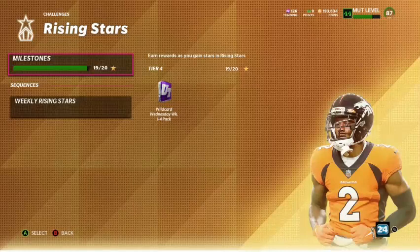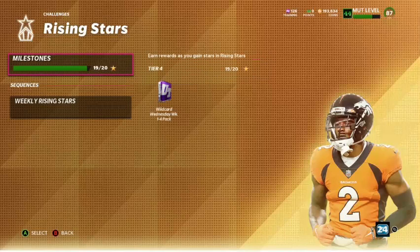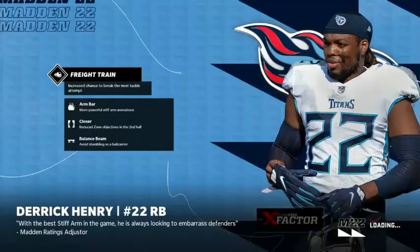Welcome back, bringing a brand new video today. Wildcard Wednesday is finally here and we get our free player. It's crucial that you guys actually do this because they're like the easiest solos. You can get an 89 or 88 for free. I'm pretty sure you can quick sell these or also sell them. We're gonna hop into this last one, get it done, and then open our pack.